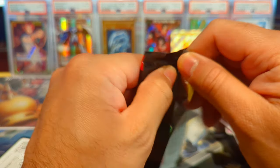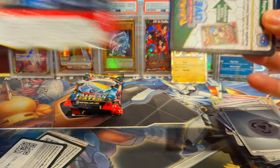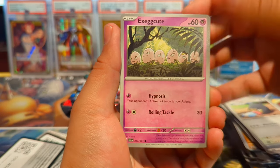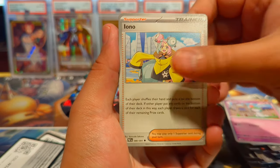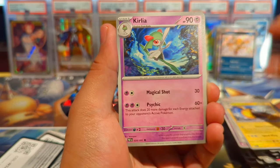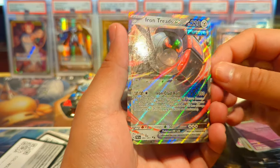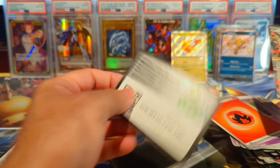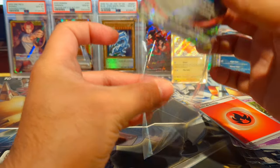Now we're on our road to 1000 subscribers and that is going to be even better than what you're seeing here today. Trying to do bigger and better things — when we get to the 1000 subscriber special I've got some really special stuff planned. We have an Iono, Clobbopus, Greavard, Annihilape, Woobat — hey there we go — we have an Iron Treads ex and then a basic energy! Let's go!